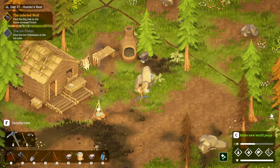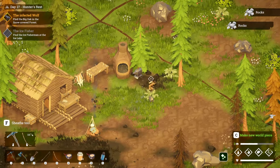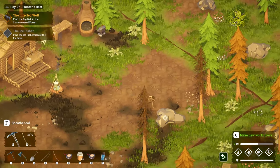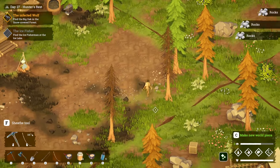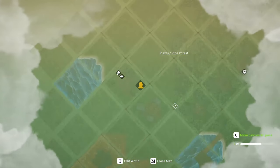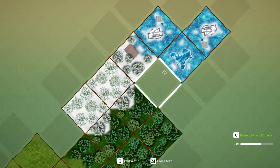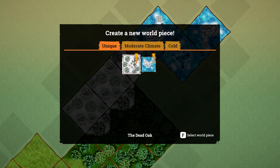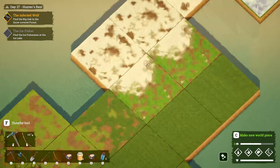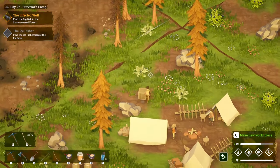Hey guys, it's Haight here and we're back with a brand new episode of Above Snakes. In the last episode we unlocked a whole bunch of new stuff — we got all of this new winter area unlocked, the dead oak which is where the wolf is, and the polar bear territory. We're going to go and hopefully kill both of them.